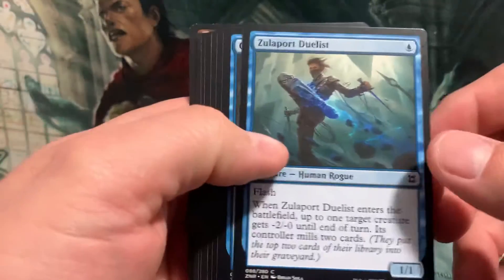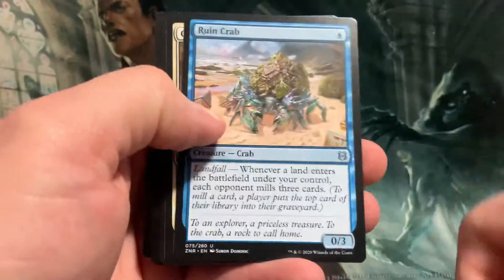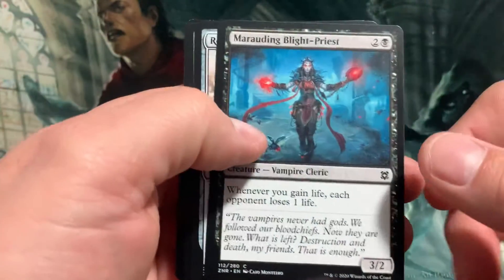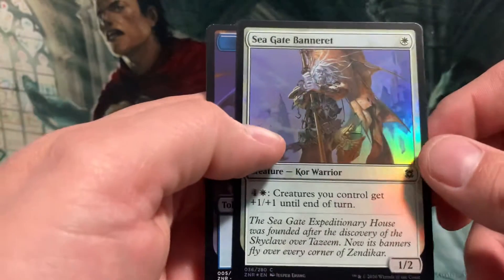Solo Port Duelist, Ruin Crab, Lotus Cobra — very nice — and a Foil Seagate Bannerette and a Drake.